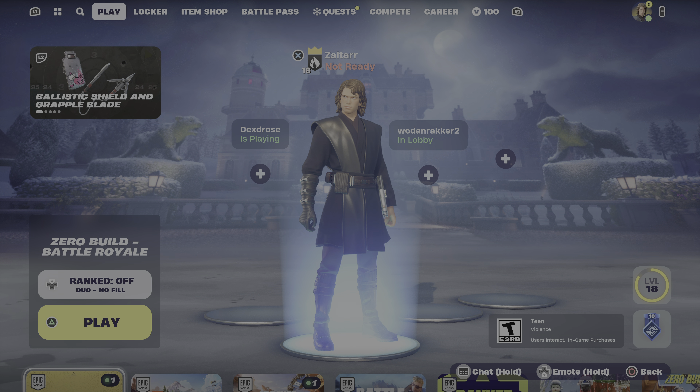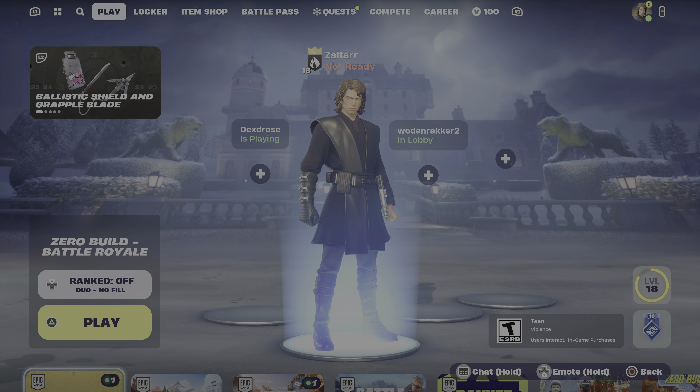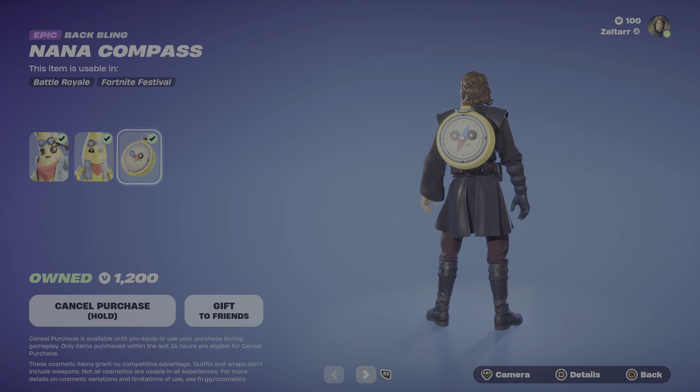Hello everyone and welcome to another day in Fortnite. Today the rocket racing mode released. I haven't tried it myself — I'm not too interested in racing — but what you clicked on the video for today was the item shop. If you go to the item shop, a lot of the same items are still here. We still have the new Peely skin for the Lego mode and regular battle royale.